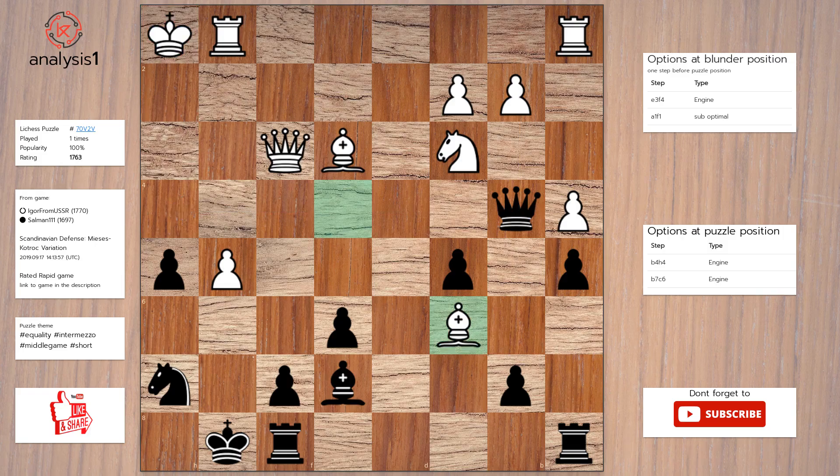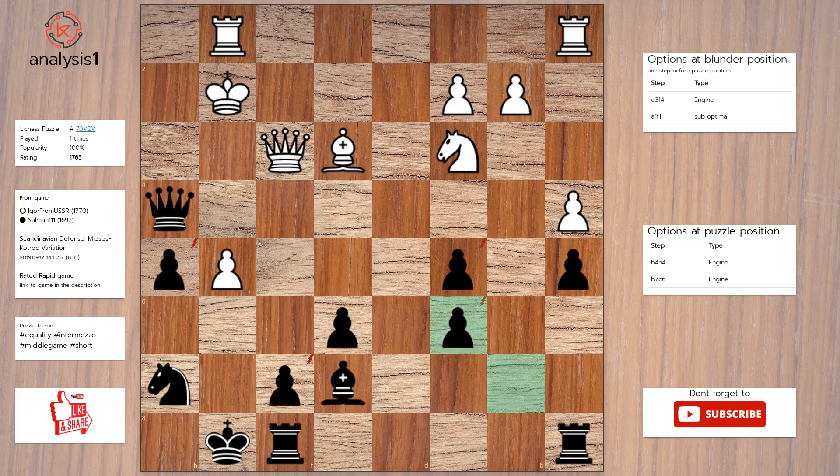Solution to the puzzle is Queen to h4, check. King to g2. Pawn takes bishop.